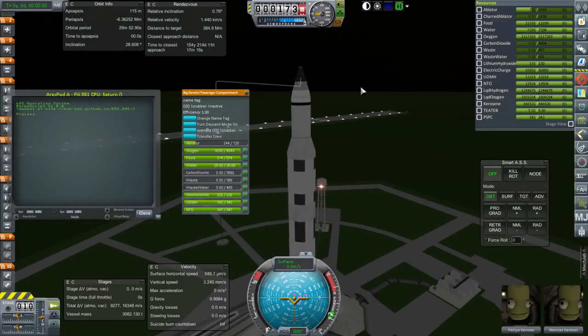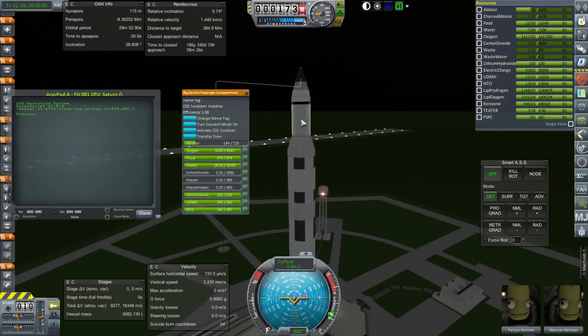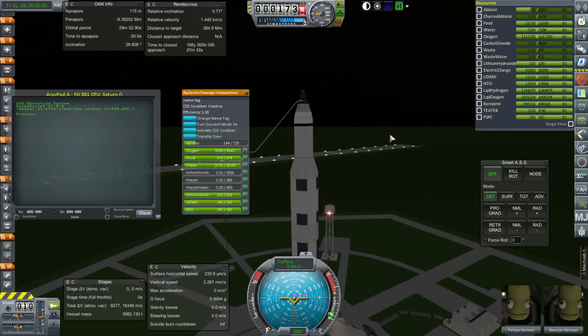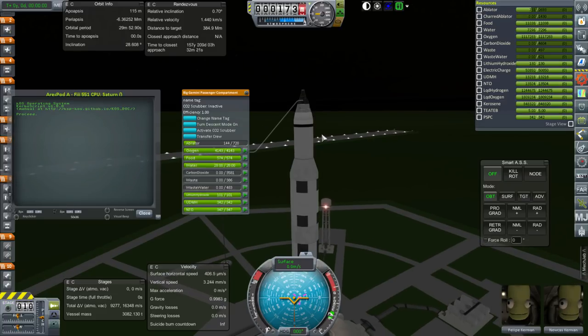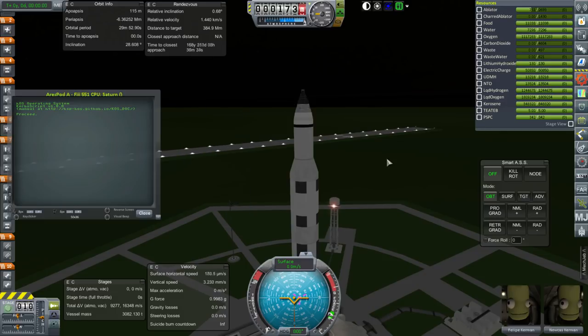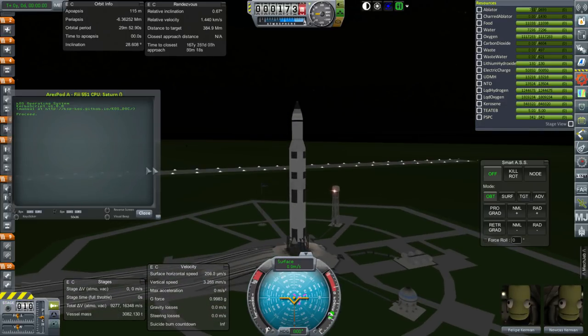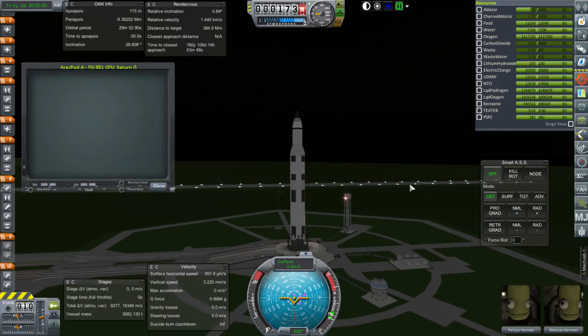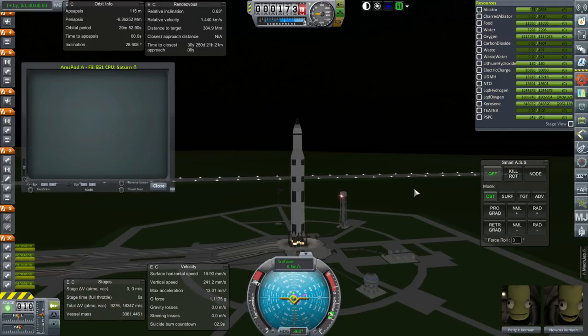I considered launching another Saturn V with an inflatable habitat module — the capsule plus its S4B would dock with the inflatable module, then one S4B completes the first third of the transfer and a second S4B finishes the Mars transfer. That's better than launching into a high orbit and rendezvousing there, since either of those scenarios would have them spending a lot of time in the Van Allen belts. I'm explaining all this up front because the engines will be very loud.